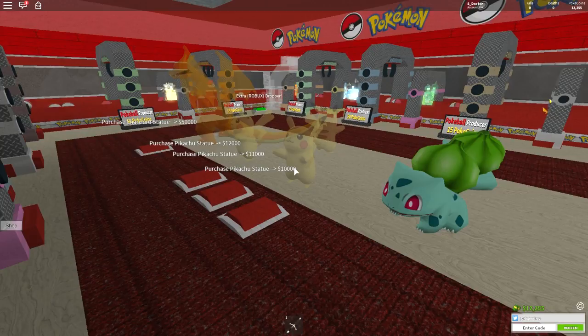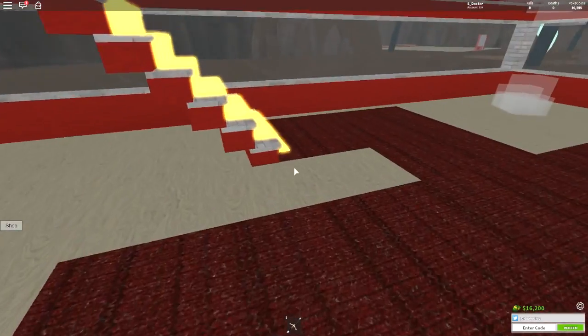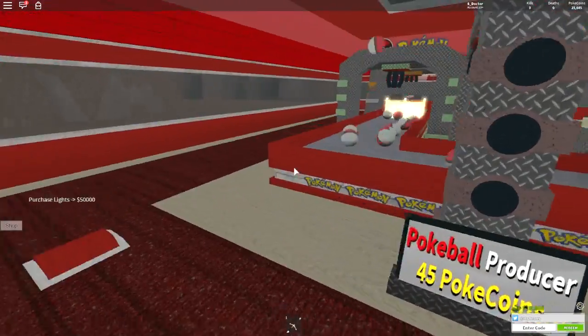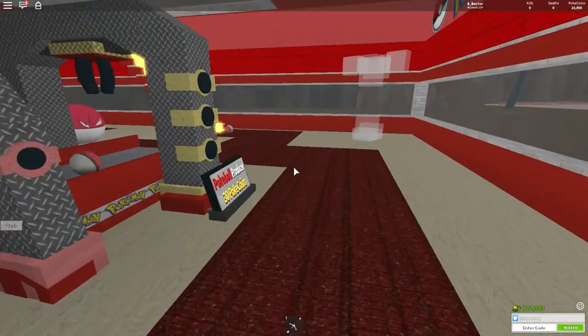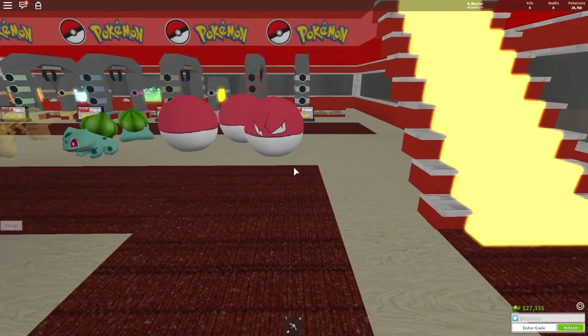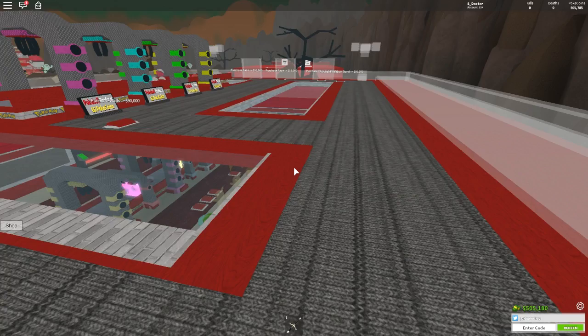We can get the other Bulbasaur one. We need 20,000 for the two Pikachu statues, and 30,000 for three Pikachu statues. 50,000 for the lights down here. This is a cool one — they've made a good effort with all the Pokeballs and stuff. The textures look cool. It looks really good. I'll get some more money and be back when I've got that.